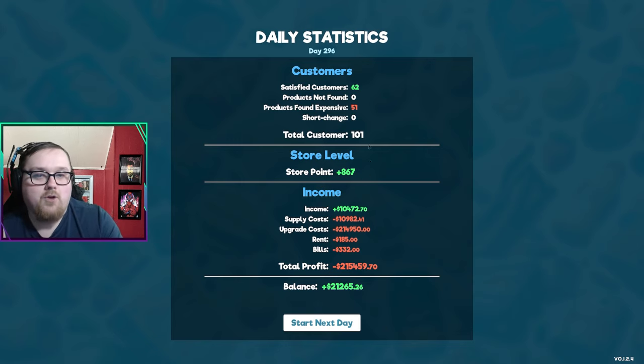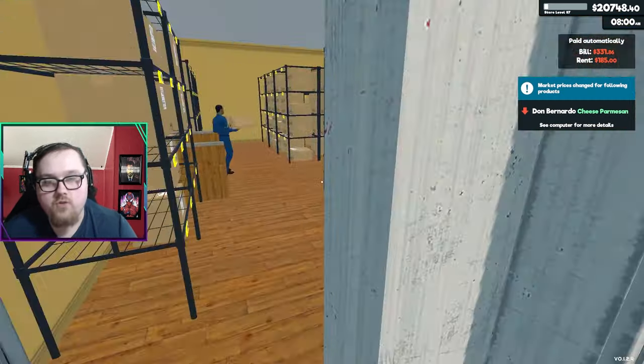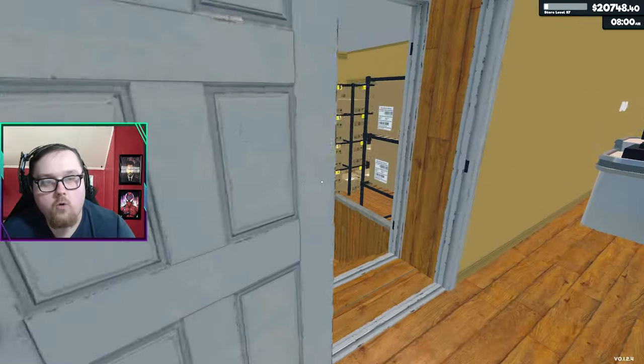Final customer is out — it feels nice to be level 87. We're 13 levels from max. Day number 296: 101 customers, $10,000 in sales, $10,000 in supply costs because we bought all those new supplies. I'm still trying to figure out a good pricing point. I do like 6-7% above market value — it seems to make things good and you also get a good amount of store points. We got 51 price complaints but still 867 store rating.